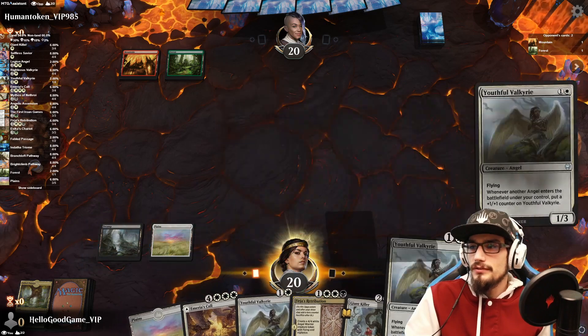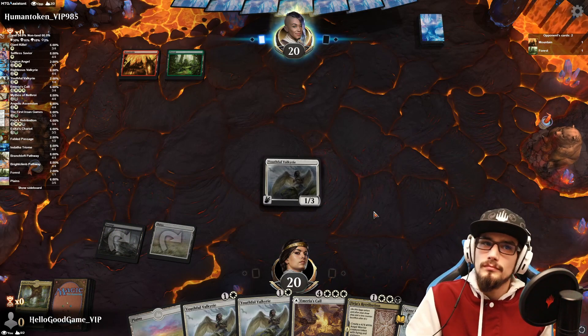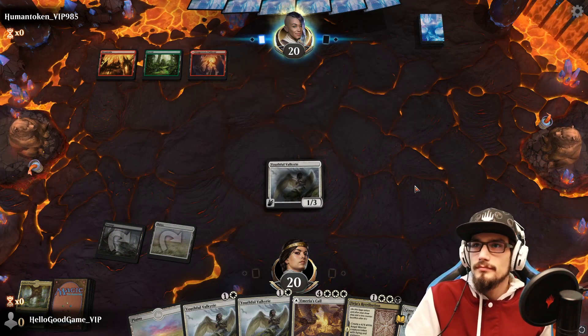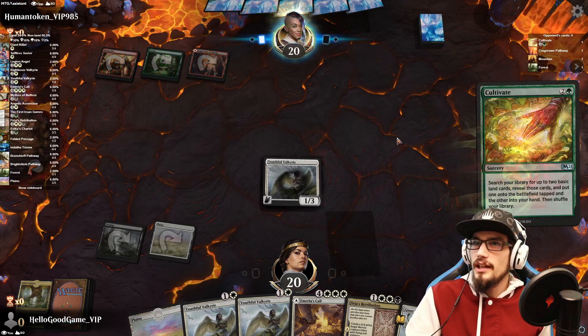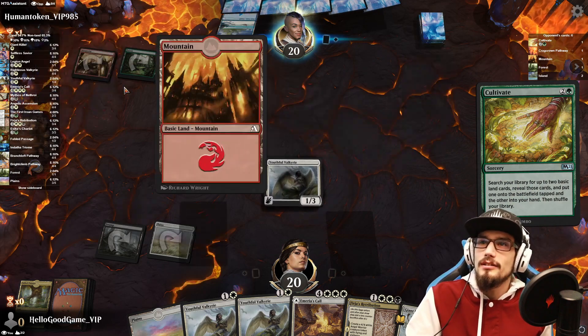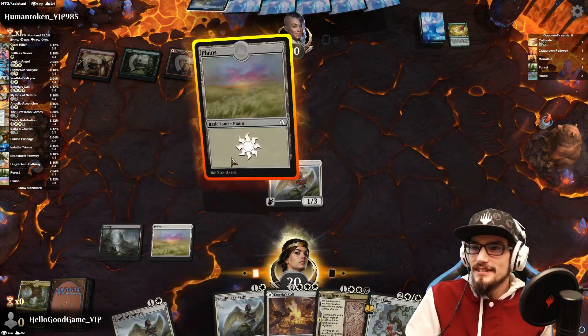Three Youthful Valkyries — now that's interesting. Cultivate — very nice, within Gruul colors. Now I'm interested. Their colors suggest Ultimatum time, right? We know this.